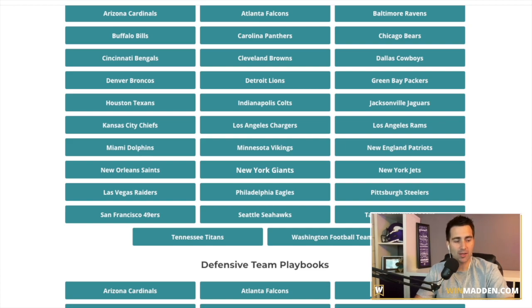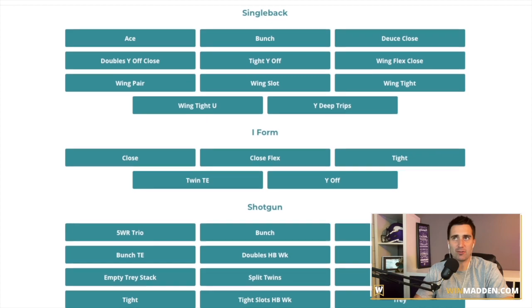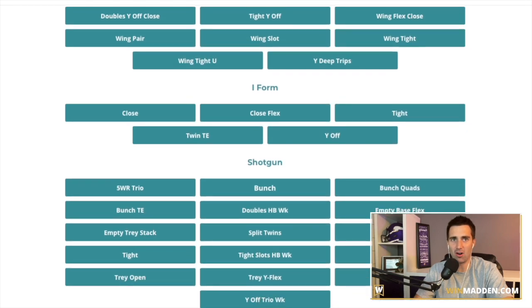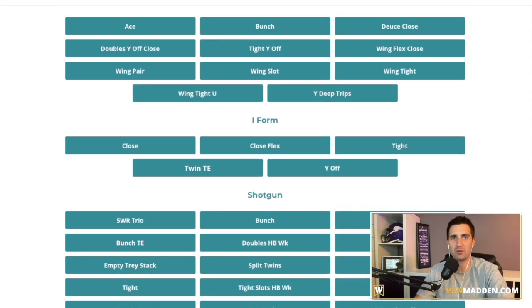Number four is a long-time favorite of mine and it's still going to be one of the best books in the game — the Las Vegas Raiders. For whatever reason, I think for the last four, five, or six winners of belts have almost all been using the Raiders playbook. And it's because it's so good at the run, so good at the pass, it's got a little bit of everything. Now they did tone it down a little bit this year — it doesn't have everything that it's had in the past, but it's still very, very good.